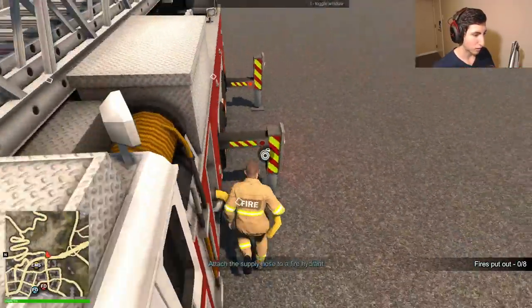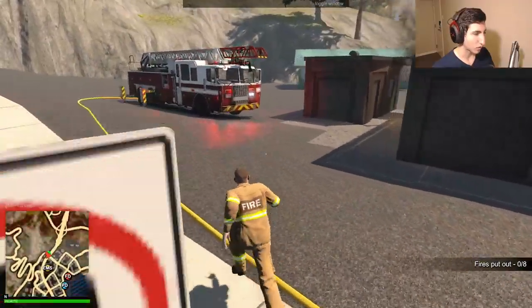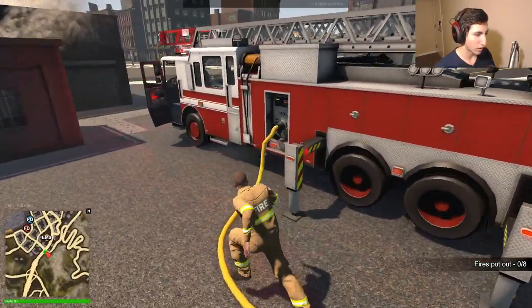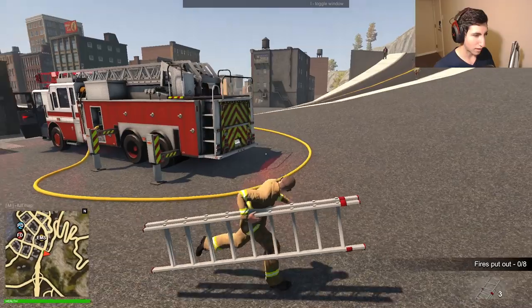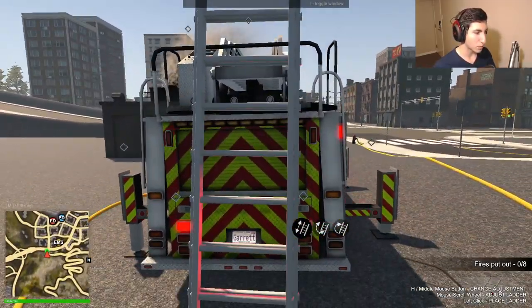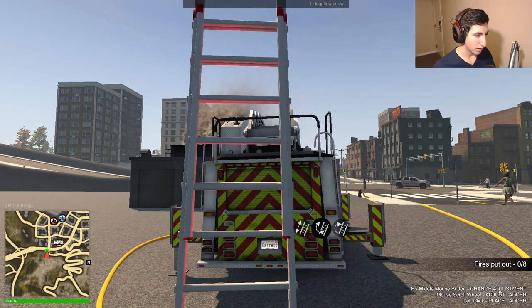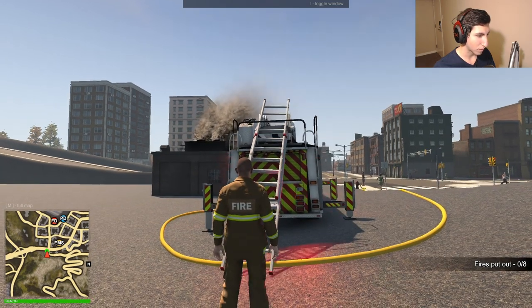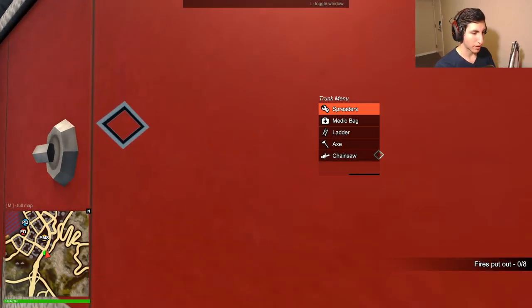We'll hook up the fire water supply hose first. I know where there's a hydrant right over here. I'm looping around the truck — looping at the front might have made more sense actually, since if the building could explode we're really close to it right now. Let's go ahead and also set up a ladder because we're going to want that. By the way, the game developer has watched some recent videos — his name is like 600 or 400, something like that.